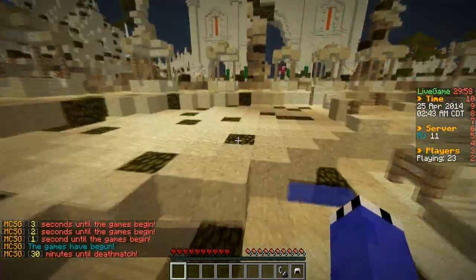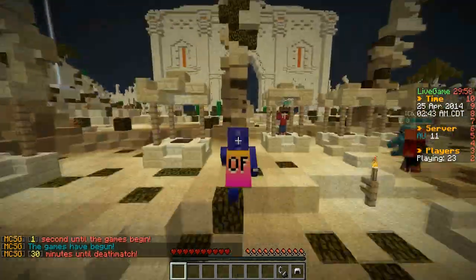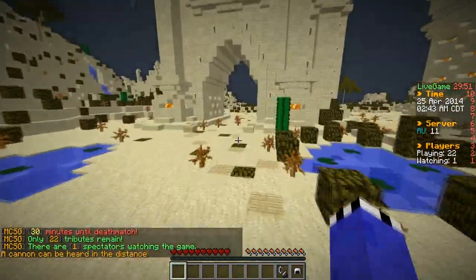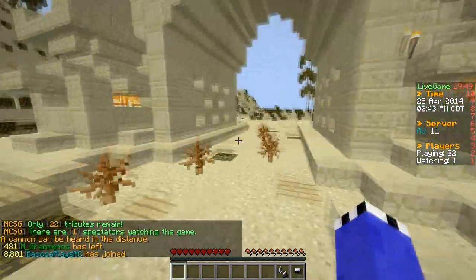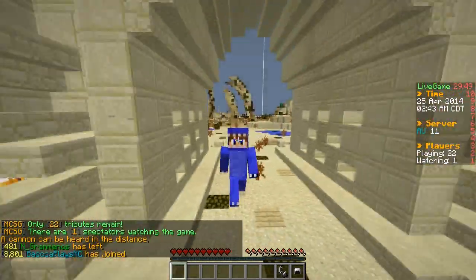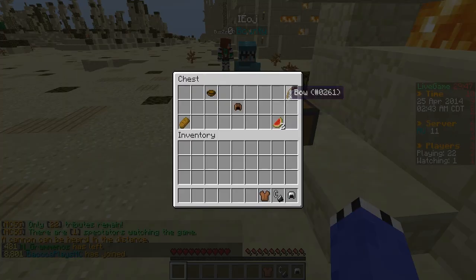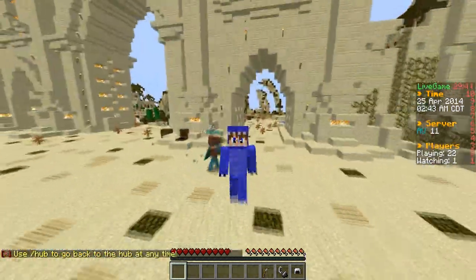I'm just going to go to Korn really quickly and get some really lame stuff, but that is okay. If you just kind of head this way, there's a chest just behind this wall here — it's a tier 1. I'm lagging horribly at the moment. He got the axe, so I'm going to run away.